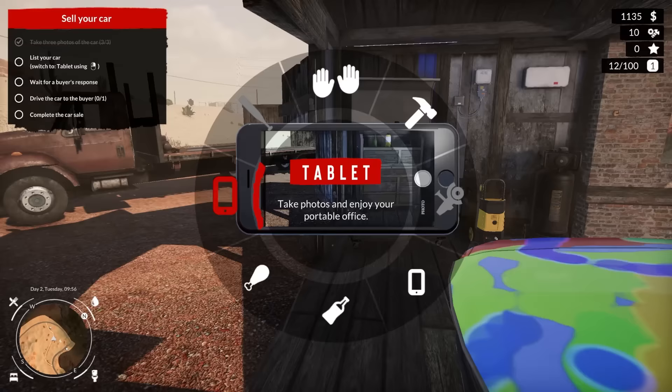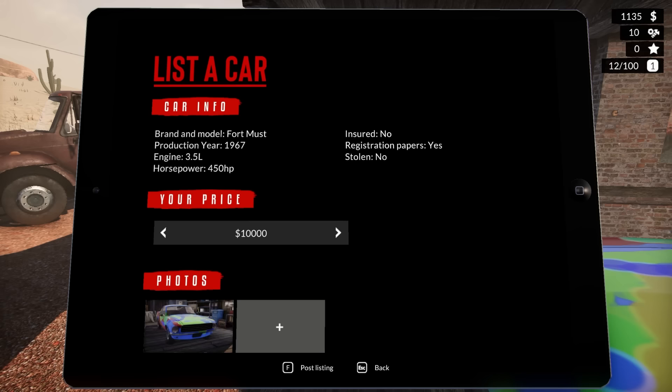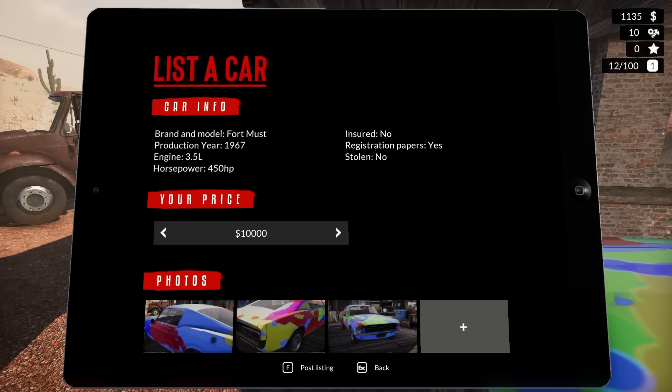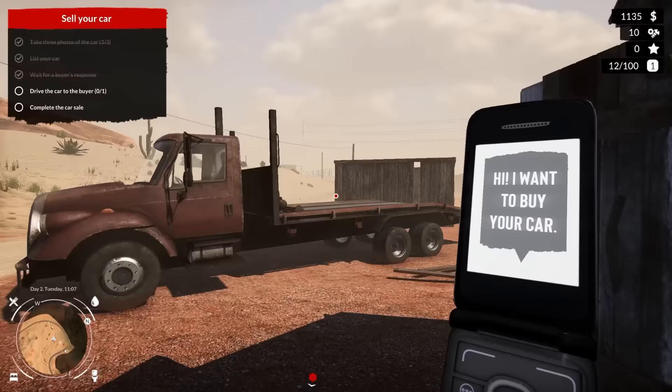I'd say these are about the quality you get on Facebook Marketplace for car photos - so pretty good. I need to get the tablet out. We're going to sell this Ford Must - so bad we couldn't even get the 'ang' in there. Let's try ten thousand dollars - those are some solid photos. We are posting this, demand calculating. Oh, a buyer responded! They want to buy the car.